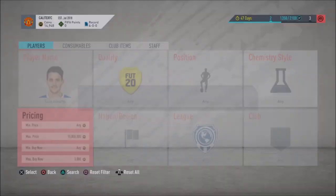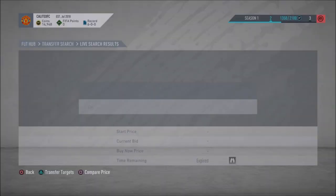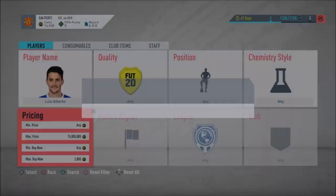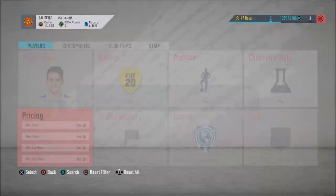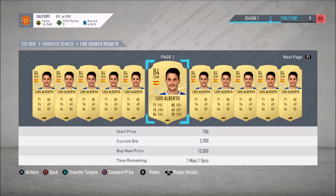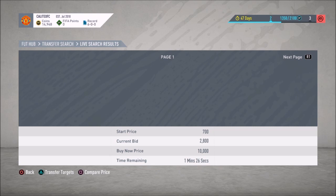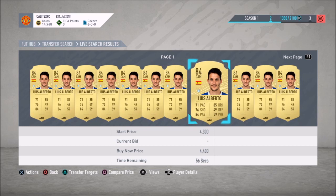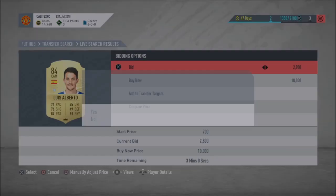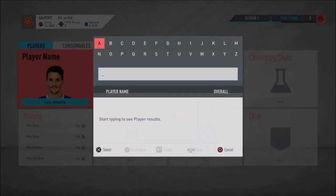He seems to be around 3,300, so if you can pick him up for 3,200 or even 2,900, that's easy profit. There's one for 3,000 — you can make some nice easy coins. I'd say go 2,900, maybe 2,800 just to be safe. There's one for 3,100, 3,000, 2,900 — plenty of deals. You can switch between the buy-now and bid methods. I'm going to bid on one at 2,900 right now.